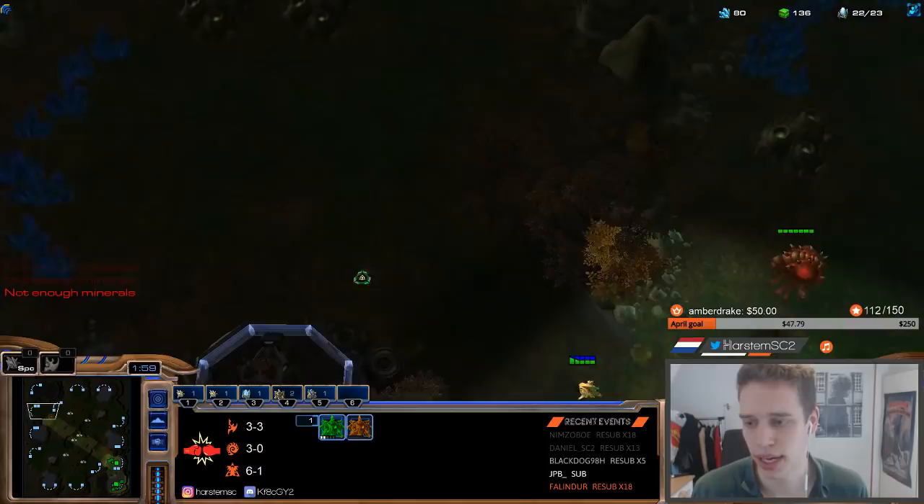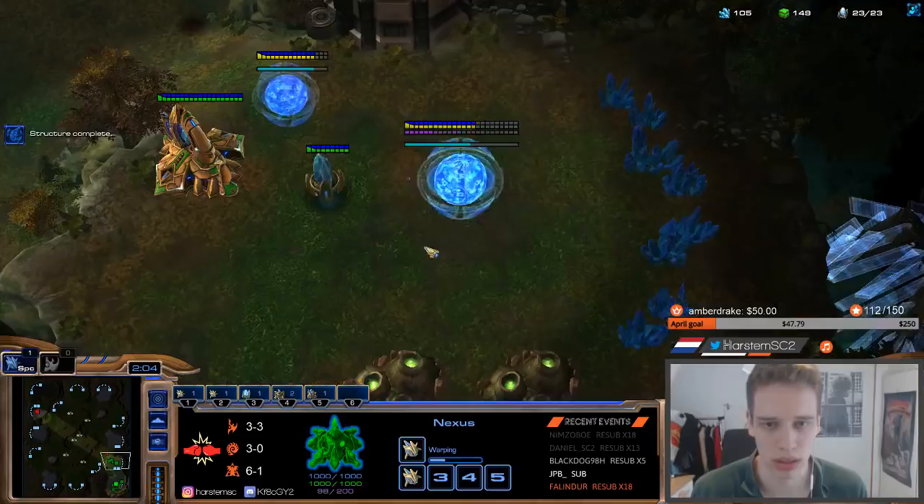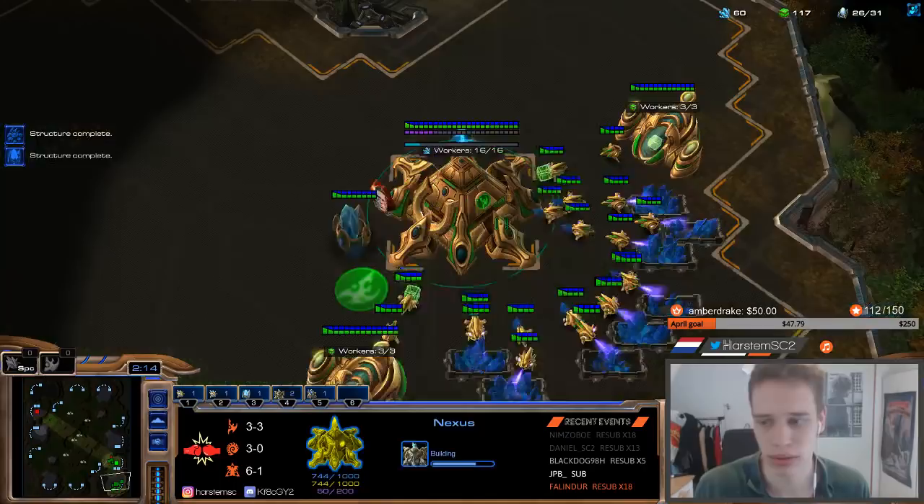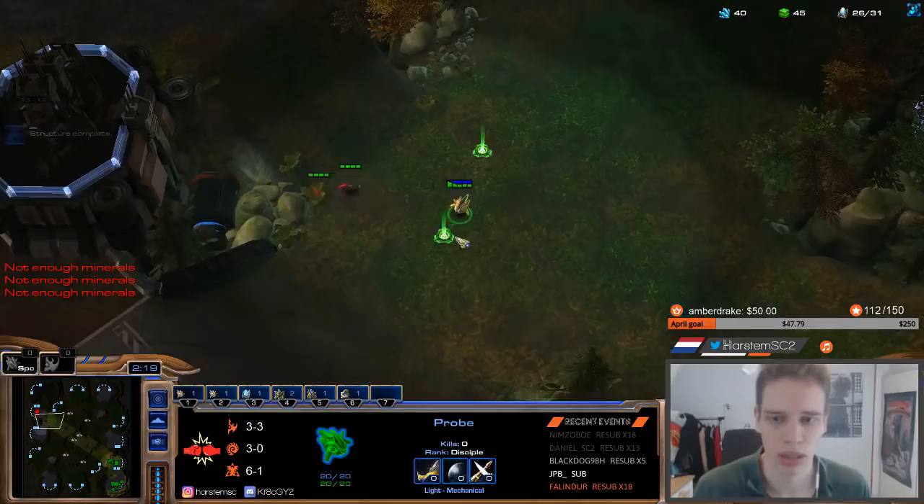You take your gas at 21, pylon at 22. Always keep 16 on minerals. Check if he has both expos — not yet. Chrono boost the adept.